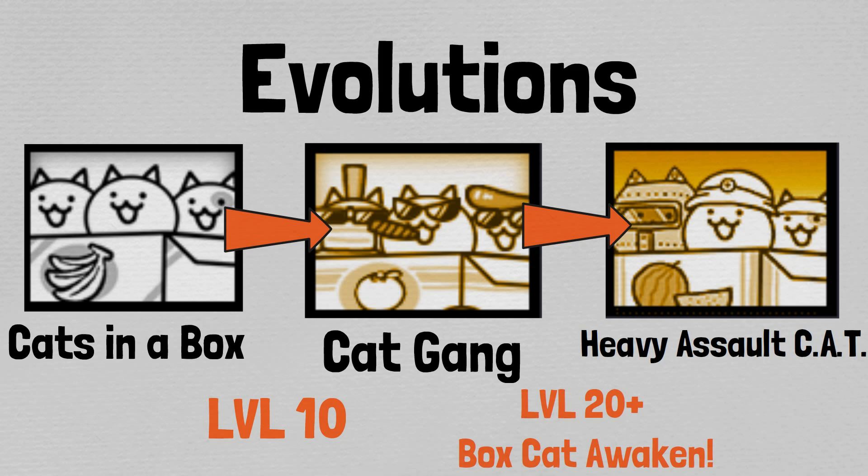As far as animations and sprite appearance goes, the normal form, Cats in a Box, depicts three little cats riding in a cardboard box with a banana logo on it. One of the cats has spots, and the attack animation is done with a spiked club. The in-game description reads: 'These poor guys have been abandoned. They are now fending for themselves with great justice and speed,' and they provide an area attack.